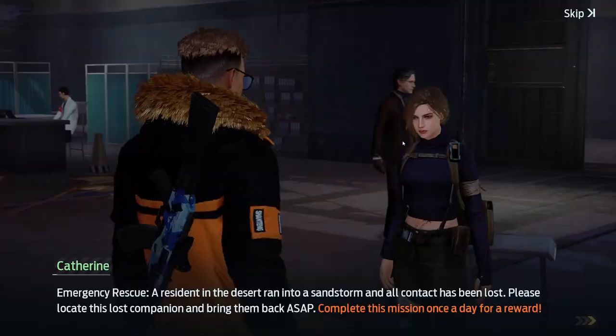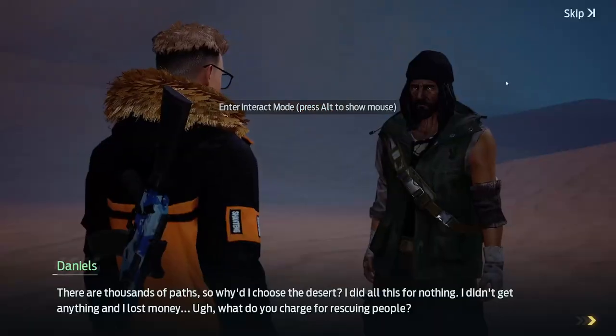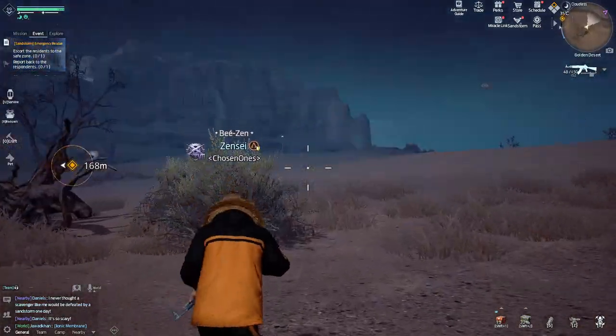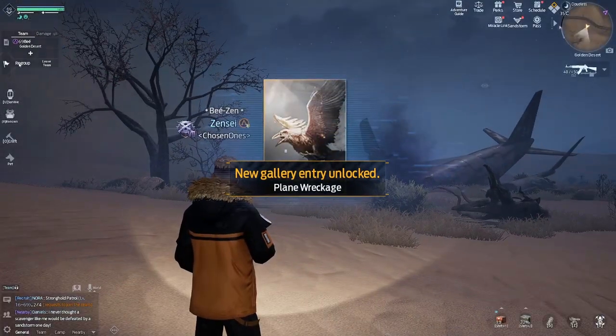The third quest is called Emergency Rescue, where the goal is to locate a lost person in the desert and escort the person back to safety. Do not walk too far away from your escort target or you might end up redoing the quest.